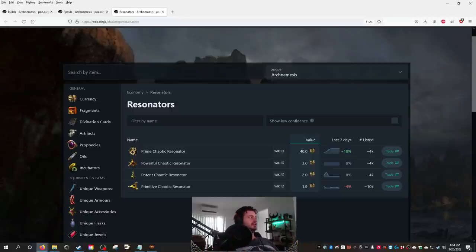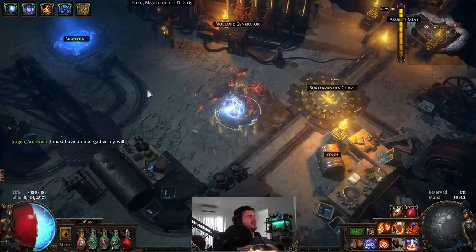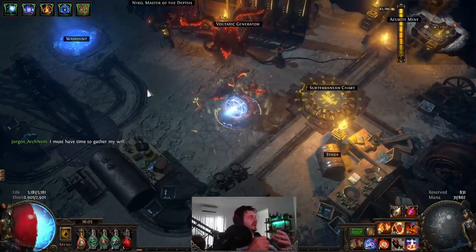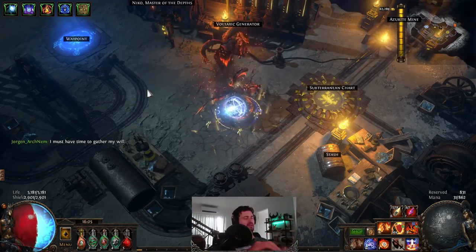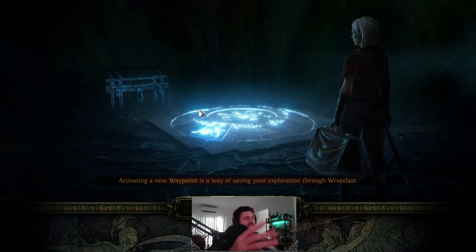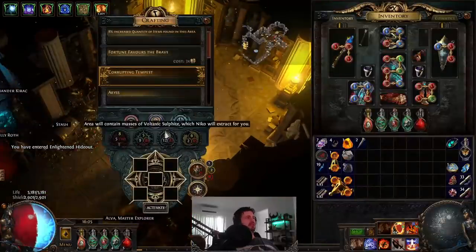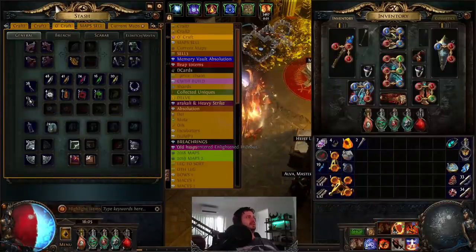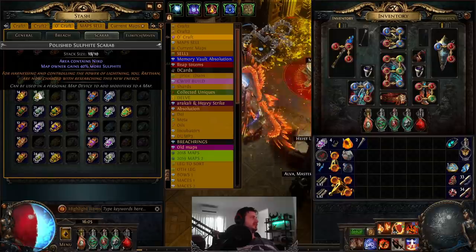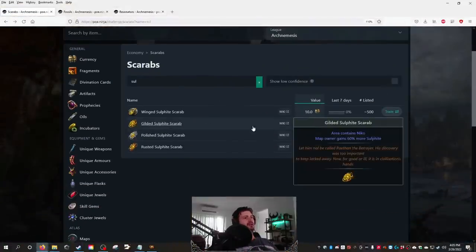That's pretty much why delve is such a great piece of league content to generate currency. Now let's talk about how to easily sustain it. Sustaining delve can be done a couple of ways — you can do rotations, but with the new atlas tree I don't see the point. You're going to be after sulfite, and you can do that via just doing your sulfite missions, which you accrue really quickly. The other alternative is the scarab method — you can get sulfite scarabs.